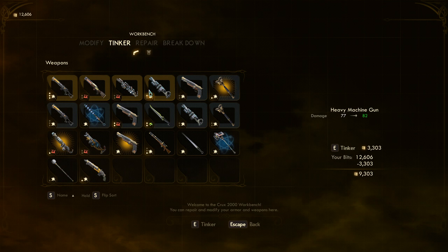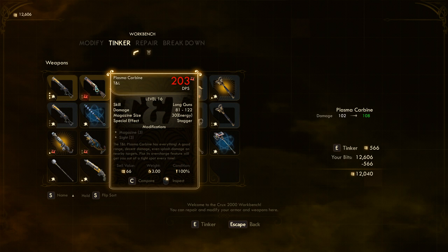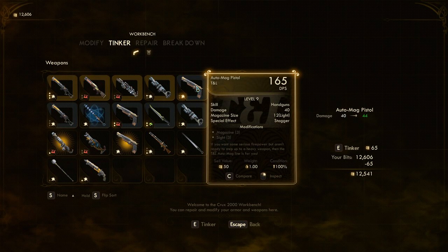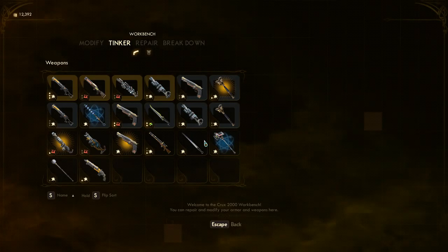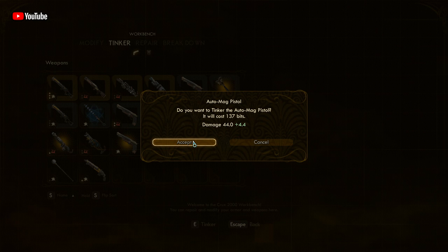I don't entirely know how the cost goes up — it seems to go up very quickly. This one cost way more than the other because I think every time you tinker it's more expensive. I think there's some relationship between the starting level of the item when you picked it up and the expense, but I'm not entirely sure. We've got a load of stuff leveled up now, which is cool. We could actually put up a bunch of this stuff too to help our team out, because some of it is pretty low level. Let's get everything to at least level 14 since we've got quite a bit of cash.